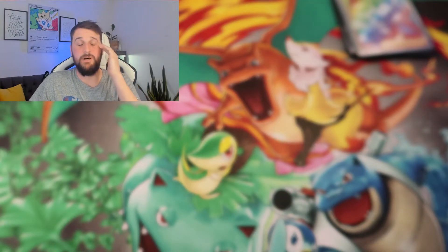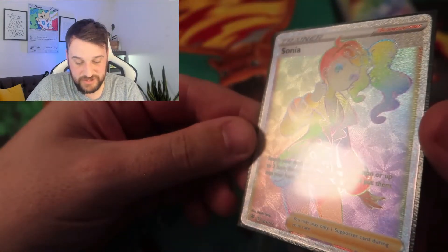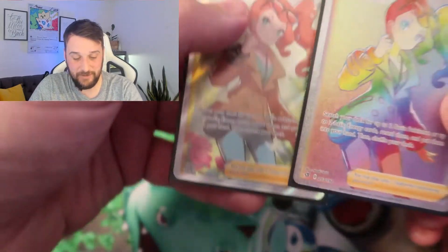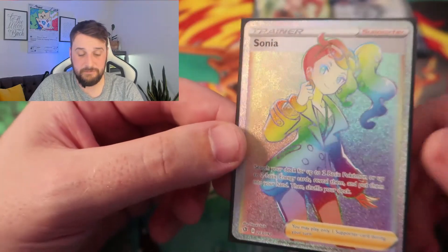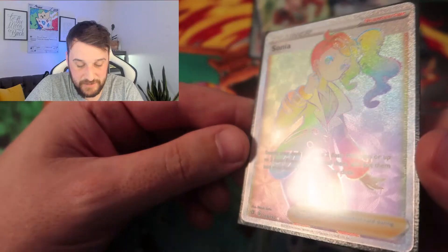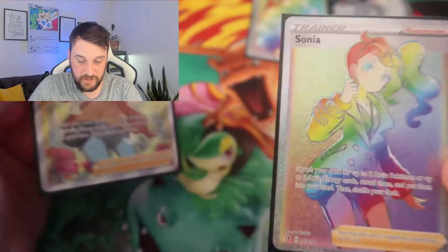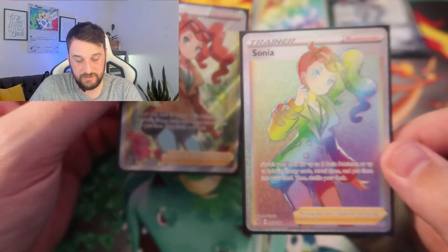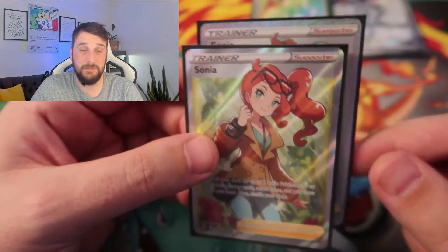Our last card out of this 65-pound bundle is none other than rainbow rare full art Sonya. I didn't pull either Sonya, and now I found the bundle that had both of them. So we have the rainbow and the standard full art. This card is beautiful — I still prefer the standard Sonya over the rainbow personally, as it reminds me more of the character — but I love both cards to bits and I can't wait to put them in my binder.